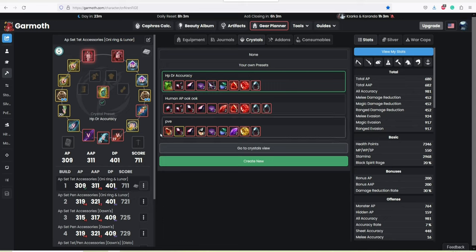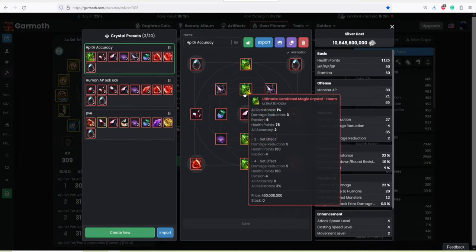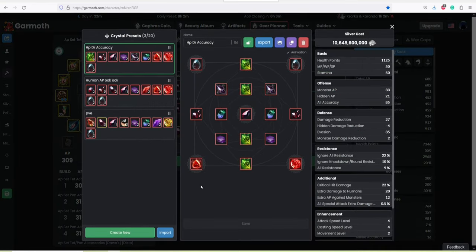So there are three crystals here. Let's get to the main crystal setup. This may be subject to change, and if it does I will update it in the pinned comments section of this video — just keep in mind there could be new crystals. This crystal setup is basically an HP, DR, and accuracy crystal setup for your awakening DR Musas.